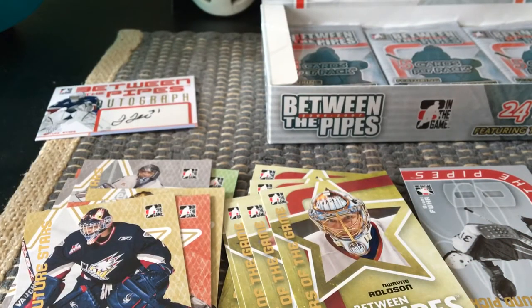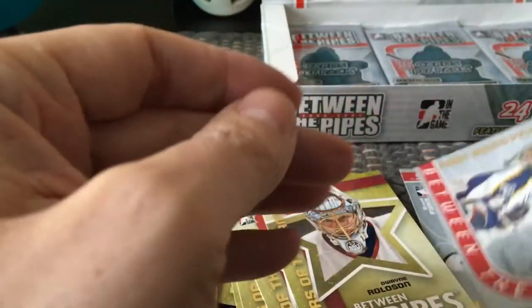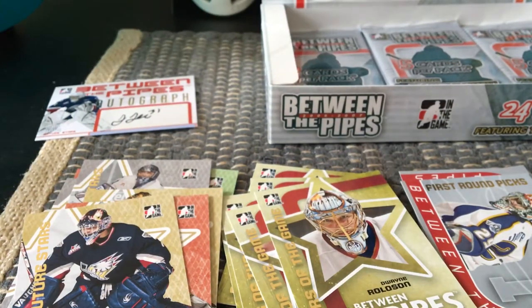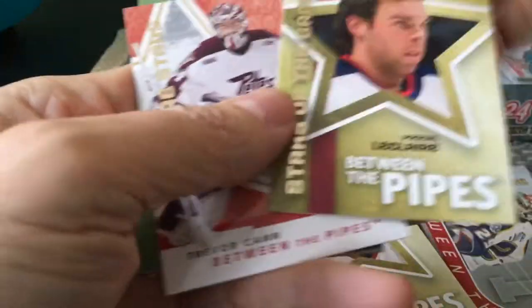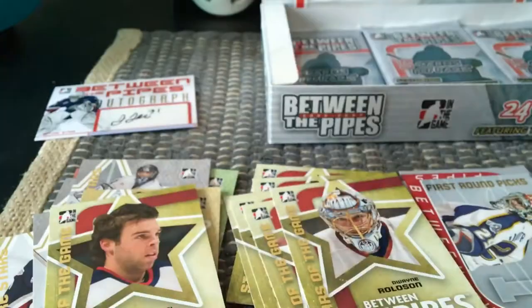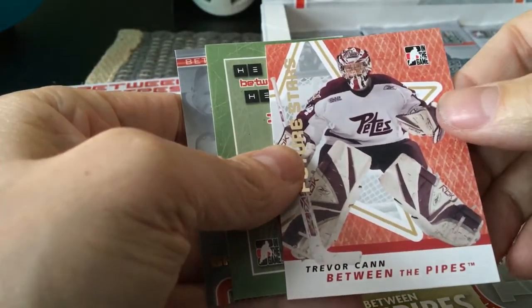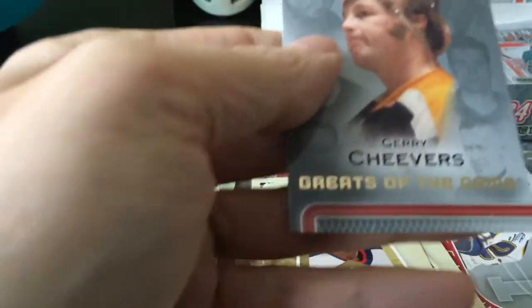This is a guy who essentially has had one goal against in international play and a save percentage up around .970 or something ridiculous. Here we have another Between the Pipes First Round Pick — Rick DiPietro. Loads of packs left. I probably will buy another box of these, I'm liking them so much. It's pastel but it's very nice. There's Pascal Leclerc again, Future Stars; a Trevor Kahn, Future Stars; Stars of the Game; Future Stars; and we have a Jerry Cheevers Greats of the Game.